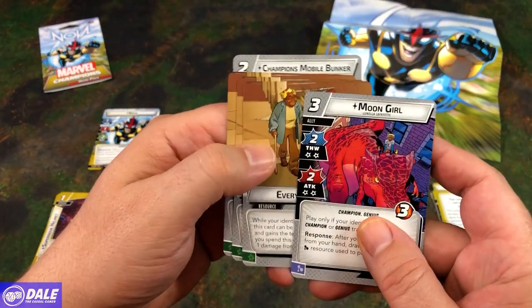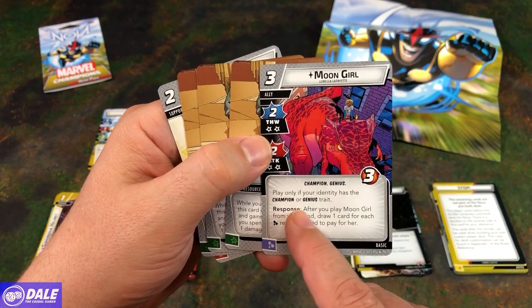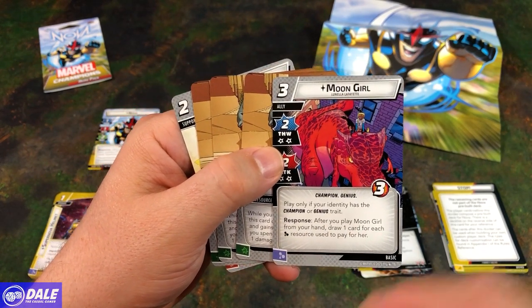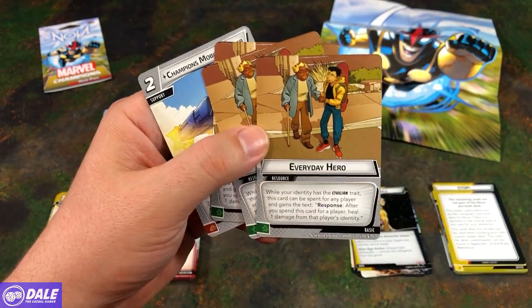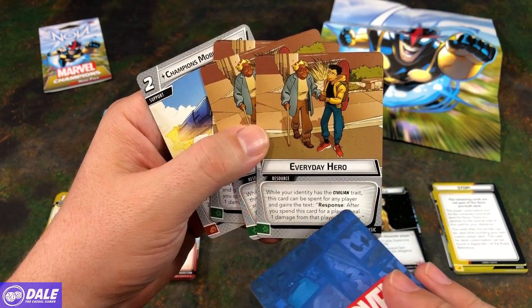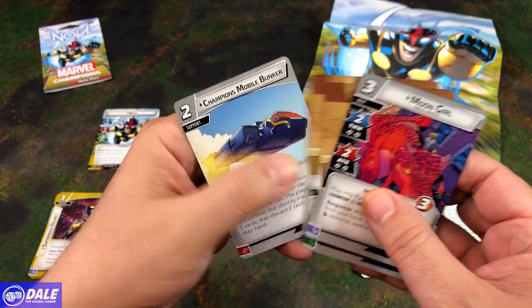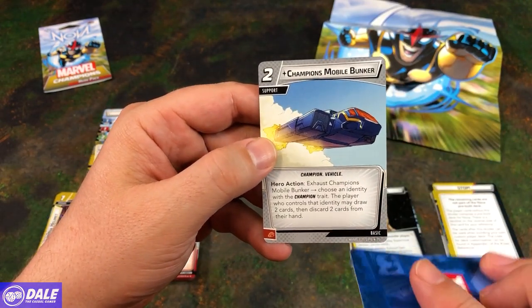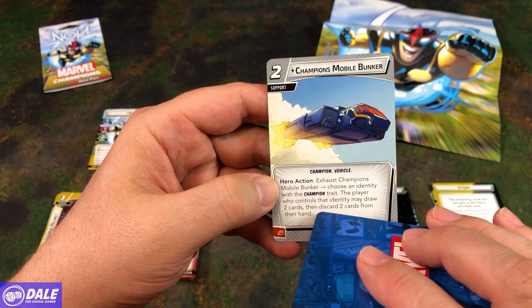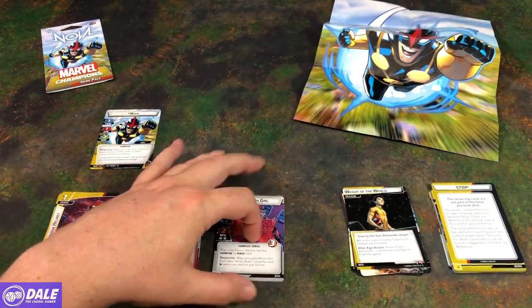Moving over to our basic cards. We have Moon Girl, 3-cost ally, 4-2, Attack of 2, 3 health. Champion Genius — play only if your identity has a Champion or Genius trait. Response: after you play Moon Girl from your hand, draw a card for each Mental Resource you used to pay for her. Then 3 Everyday Heroes resources — while your identity has a Civilian trait, this card can be spent for any player and gains the tax response: after you spend this card for a player, heal 1 damage from that player's identity. Then the Champion's Mobile Bunker, 2-cost support, Champion Vehicle. Hero Action: exhaust this, choose an identity with Champion trait — that player may draw two cards and discard two cards. That's his pre-con set.